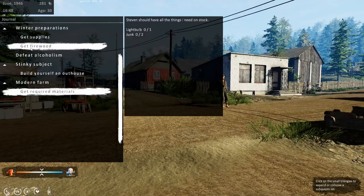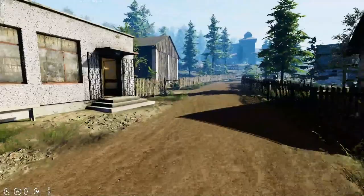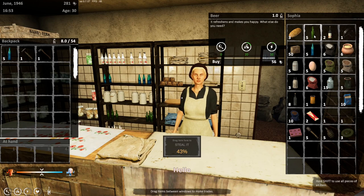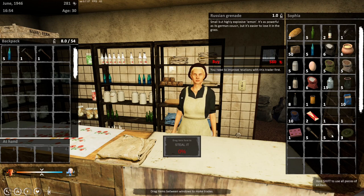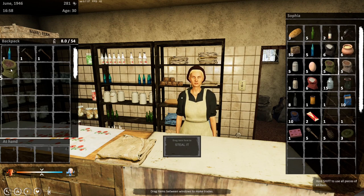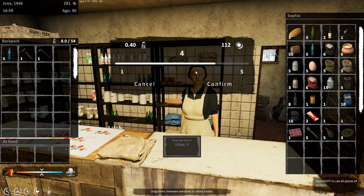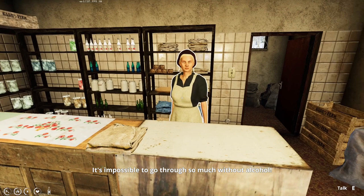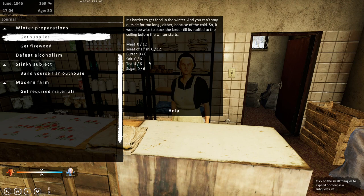Butter, salt, tea, and sugar — I think it all comes from in here. Okay let's trade. There's a chocolate bar, beer is expensive, German grenades — she has guns, 7,000 though. An empty bottle, honey. I believe I needed six tea — I thought it was four but it's six. Does she have any salt or sugar?